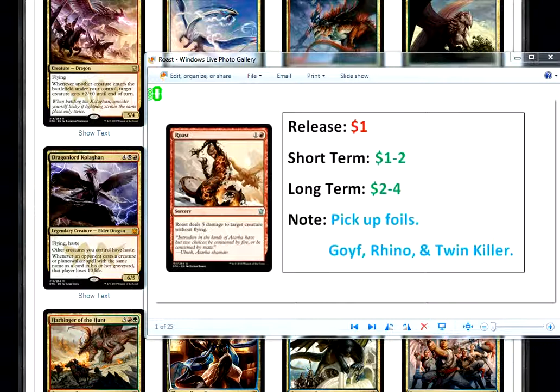And something I see that I like is Roast. We got a nice picture of Sidiisi being roasted by a dragon obviously there. Sidiisi has become Silamgar's pet or his vizier in the new set. Anyway, it's a red card, it's not black. It's a instant — sorcery. Roast deals 5 damage to target creature without flying.